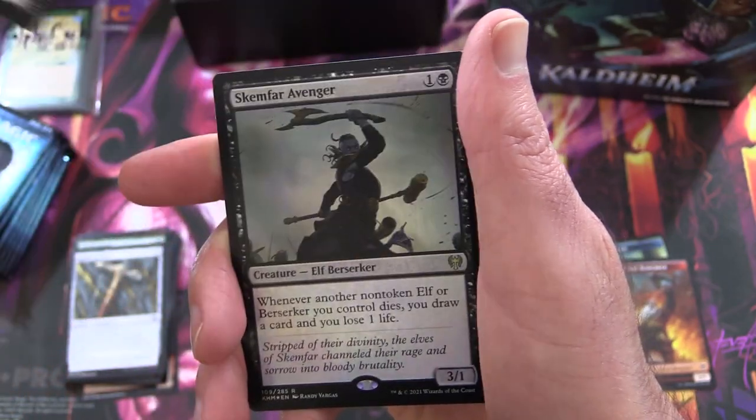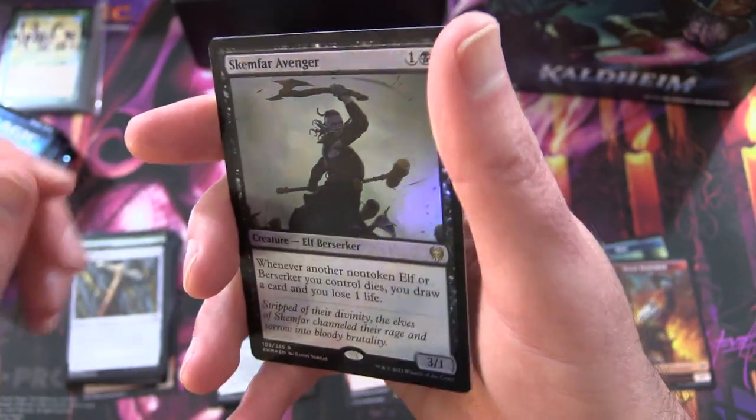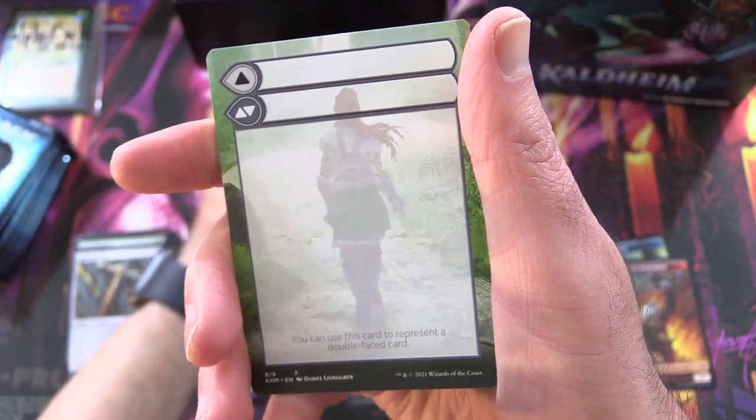And Snow-Covered Plains. Foil Rare: Skemfar Avenger. And a blank card.